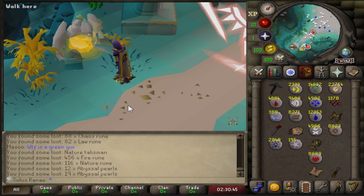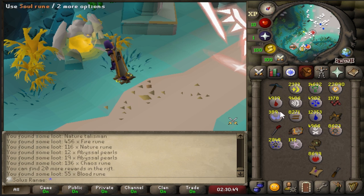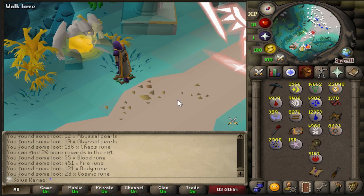1,350 pearls obtained. I was really hoping that I wouldn't have to go to the death storage. We're just about to finish. This would be enough to get the entire robe set, which is really nice, because then I'll get extra natures and chaos runes.